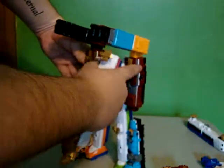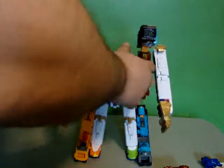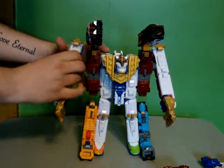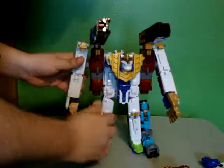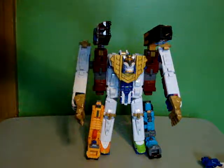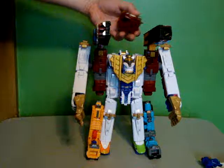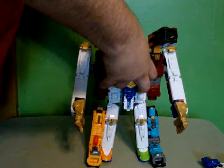Go ahead and put the arms on like you would normally, right here in the arm ports on the side. These arms are a little bit stubborn. Then we take what was the head of Diesel-O, turn it around, and drop it right onto the same pegs.